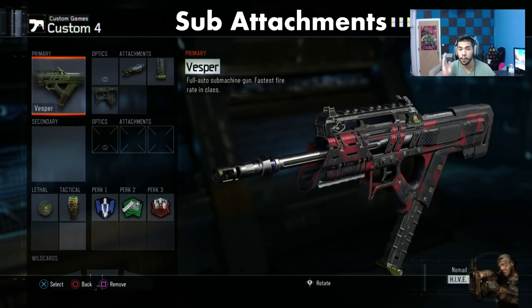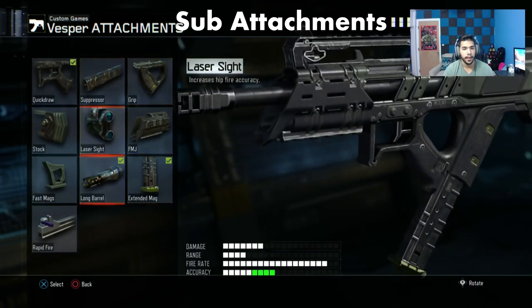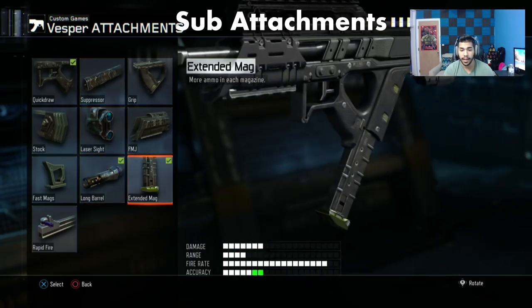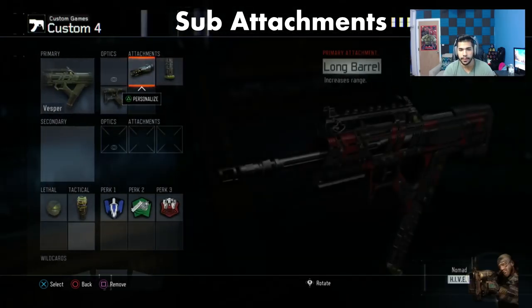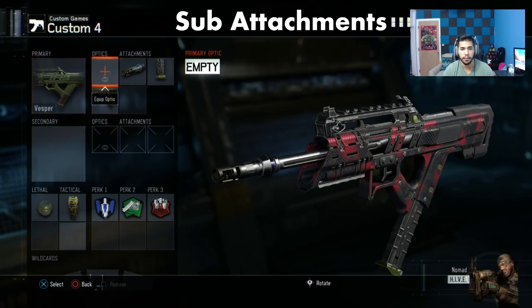For the Vesper, this is probably one of my favorite guns and one of the best in the game right now. I use long barrel because you don't really need grip — it helps but you don't need it. I use extended mags because the clip runs out so quick — it goes from 30 up to 42, which gets you an extra kill or two. And obviously quick draw. Grip is not always necessary; depending on the sub you want to change it up, but keep quick draw and long barrel as the main attachments.